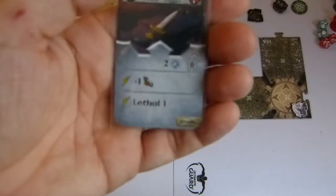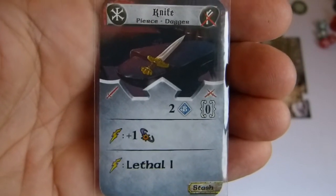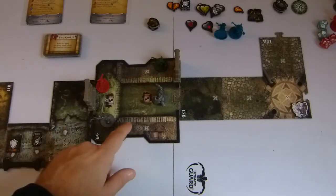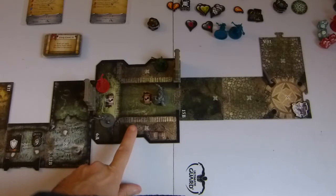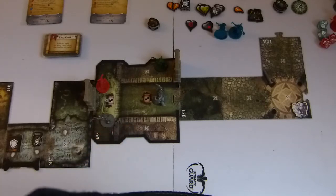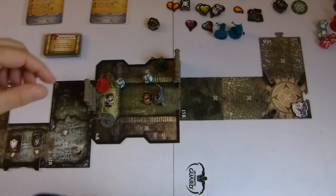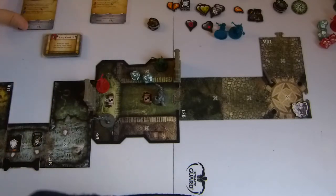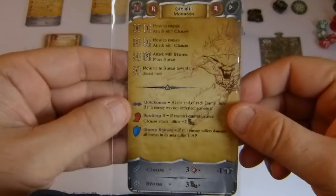Instead she'll attack. She considers using Pierce — the Gremlin is not resistant to Pierce weapons. She'll use a focus action to get extra touches. She doesn't have a second focus available though. Actually, she's only used one action — searching. So she uses her second action here to do a focus. That gives her fewer missing touches. I roll two dice. Not bad — 2 touches, plus 1 focus touch. We verify the Gremlin's Sharp Spine resistance: if the enemy suffers damage, all heroes in the zone suffer 1 damage.